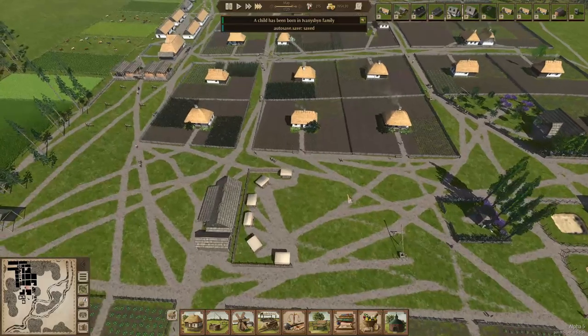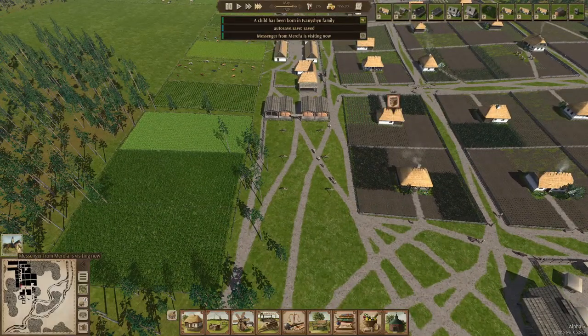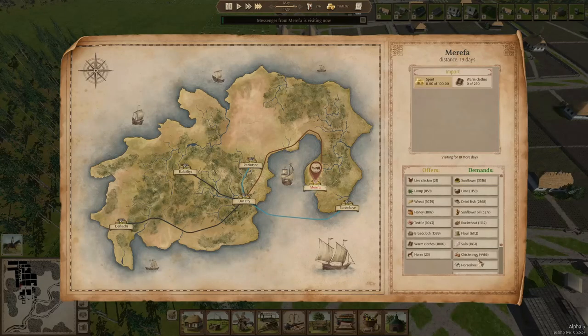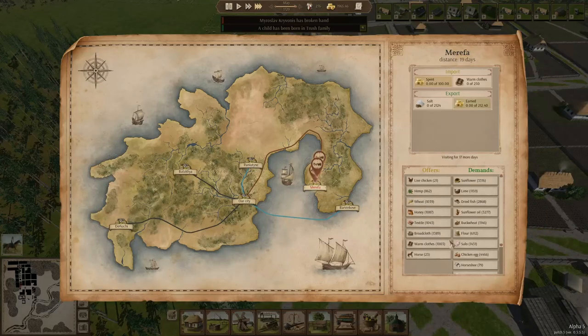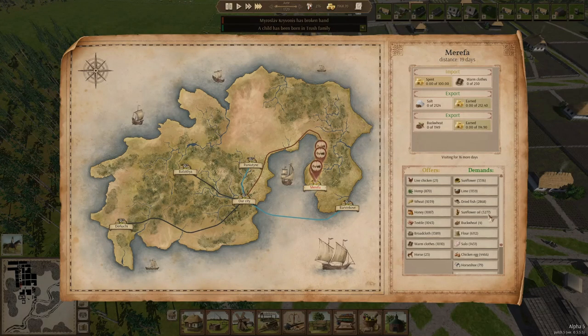A carter might be helpful at some point. Messenger from Merefa — we have the broad cloth, we don't need that. We don't have warm clothing anymore so let's get some for the people. Let's sell some salt — deal, there we go. We're gonna use the flax now — let's sell some flour, let's get some buckwheat out.